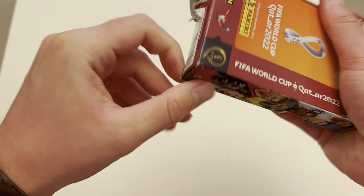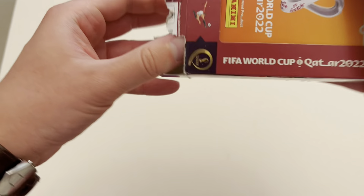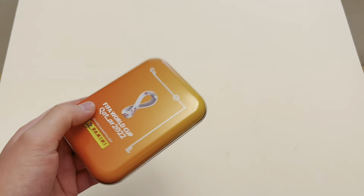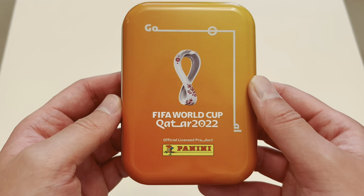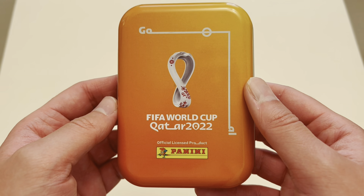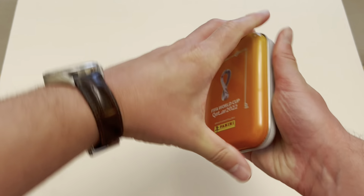These tins are an absolute nightmare to find at the moment. WH Smith is the only place I've seen them and they literally just had two in stock when I got there. So if you are looking to get your hands on one of these and you don't order direct from Panini, I'd recommend checking out your local WH Smith. Orange tin, let's get this open.